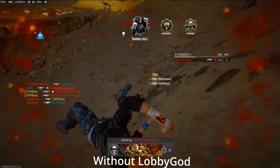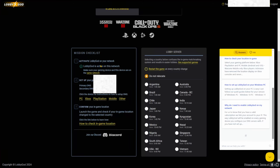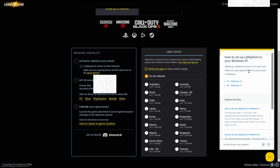Click the link in the description below to try out LobbyGod for free today. So as you can see, I'm over on LobbyGod's website, and this is what you're going to be seeing whenever you want to switch your region. You want to go over here and set up your gaming device. I'm going to have my IP and stuff blurred out. But you go over here and you select whatever one you want.